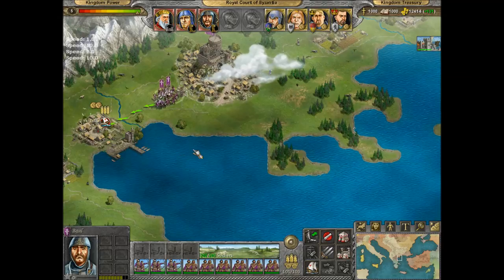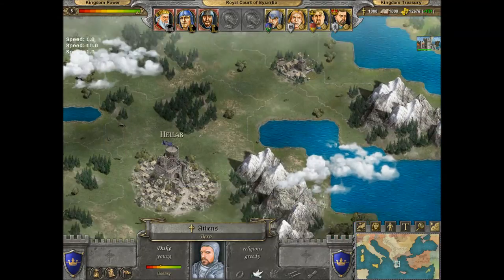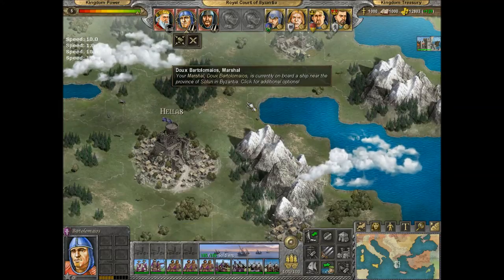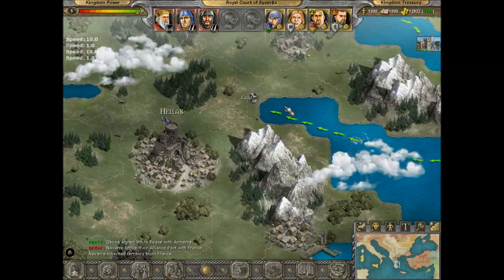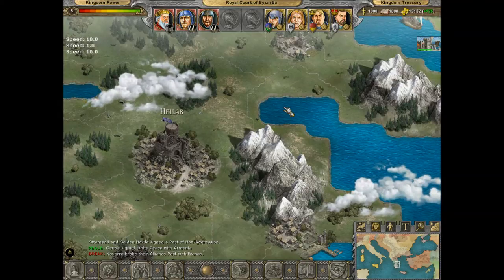Raise sails — let's see if we can use another trick to exploit the game. The shore is near — you might as well just waltz right up to their capital and take it like a demon.